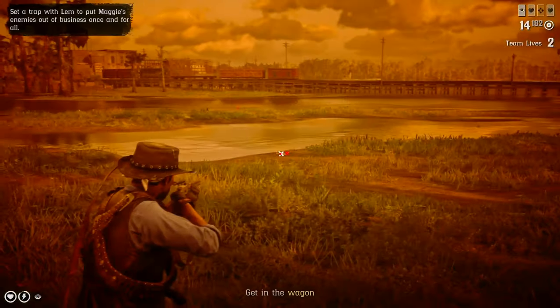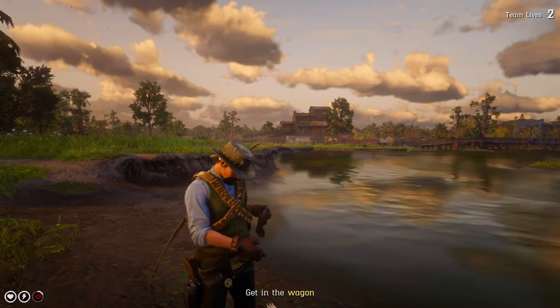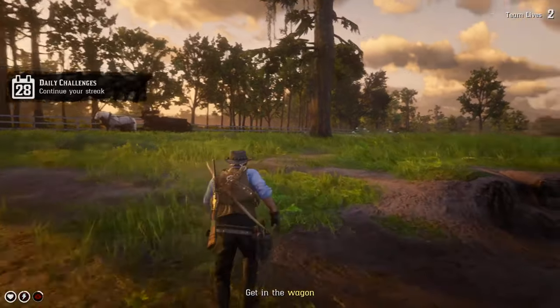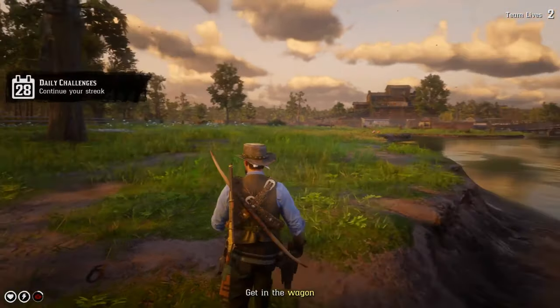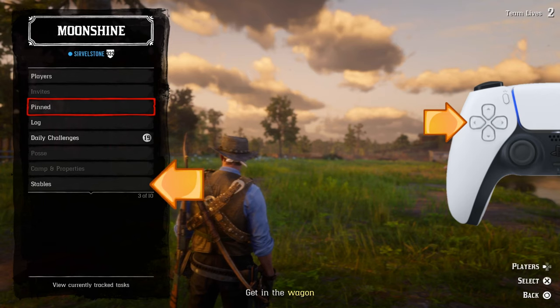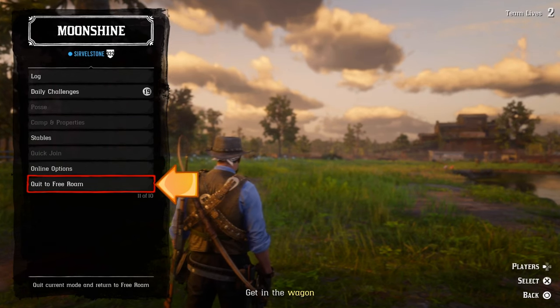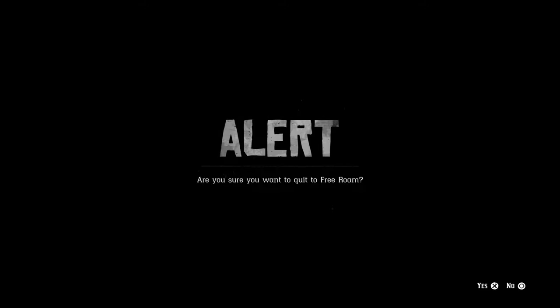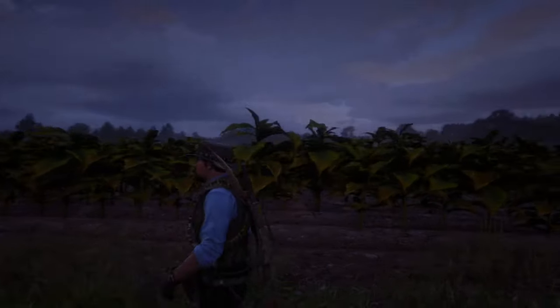Here we go, we're in the mission. I usually load this one because it's near the ducks — I always shoot those three ducks here, though they're not necessary for this method. Once you've loaded into the mission, tap left on your controller D-pad, go to the bottom of the list in that menu, press Quit to Free Roam, and press Cross to confirm.